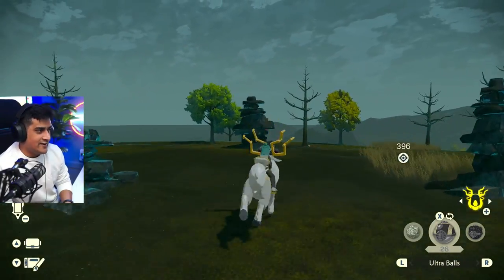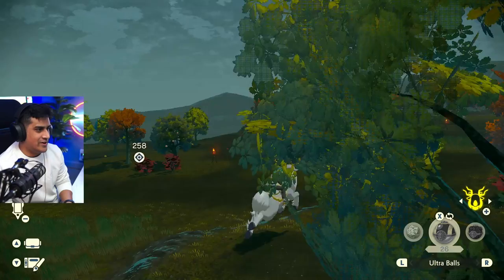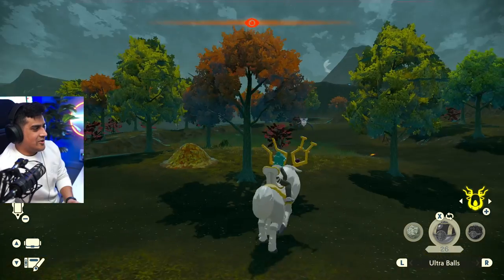We're going to head a little west and go to the Cloud Pool Ridge. On my way there, I just spotted a space-time distortion. Go ahead and check out this video on the screen here to see the cool Pokemon you can get. Here we are at the Cloud Pool Ridge.